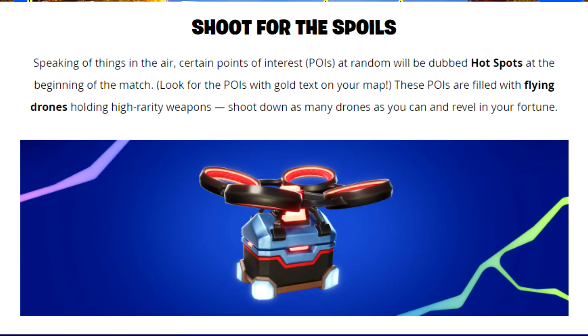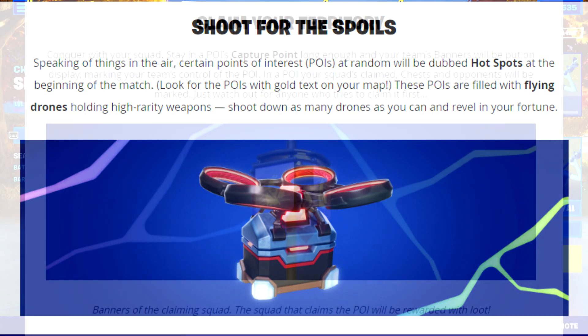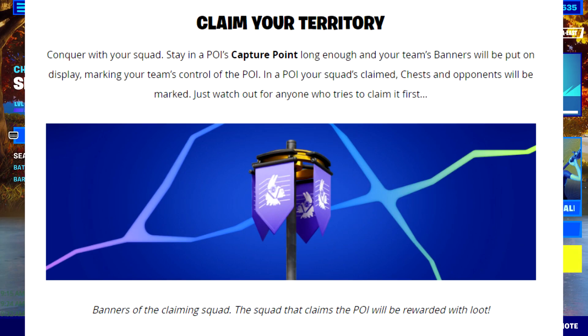Certain POIs at random will be dubbed Hot Spots at the beginning of the match — I remember that from around Season 10. Look for POIs with gold text on your map. These POIs are filled with flying drones holding high-rarity weapons. Shoot down as many drones as you can and revel in your fortune.